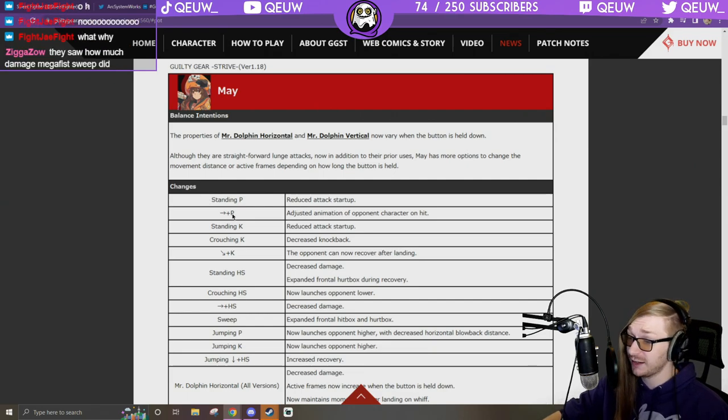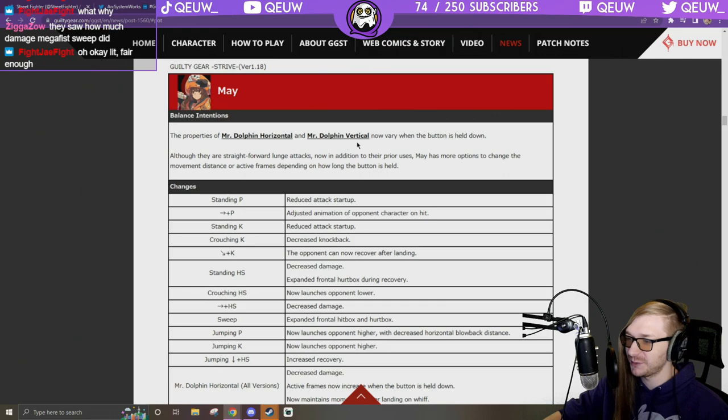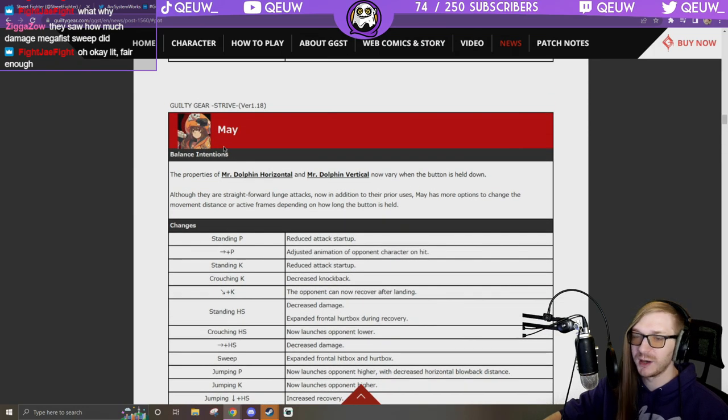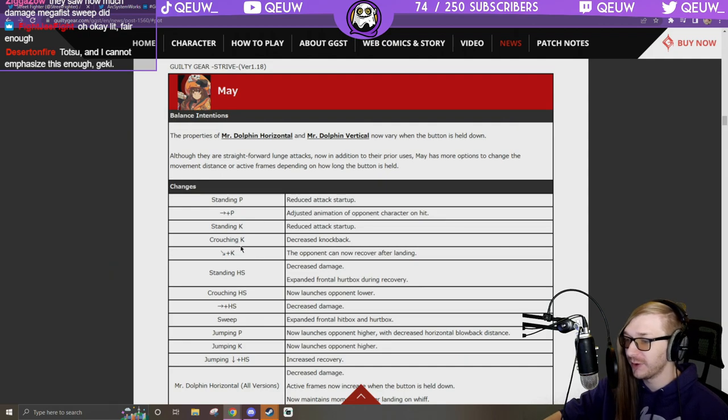May got buffed — faster standing P. 6P: adjust animation on hit. Dolphin horizontal and vertical now vary when the button is held down — straightforward lunge attacks but now she has more options to change movement distance or active frames. Standing K: reduced attack startup — so good! Crouching K: decrease knockback.